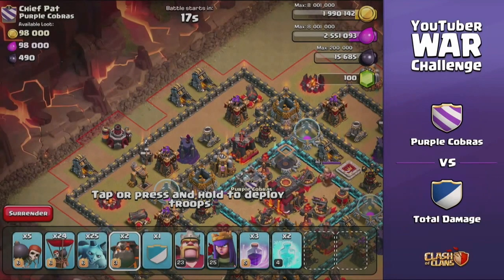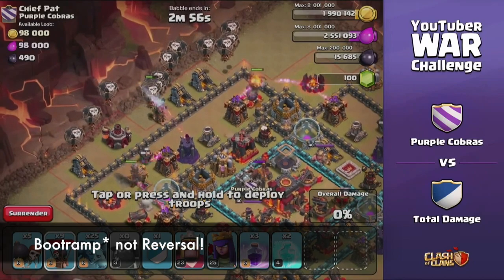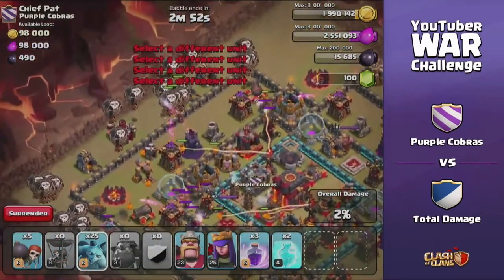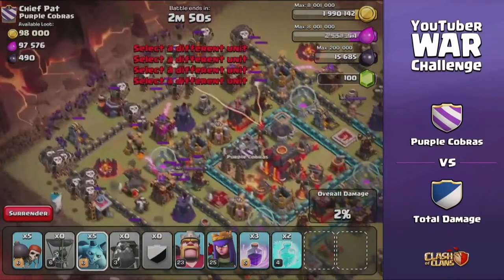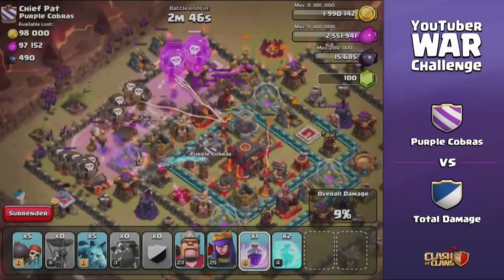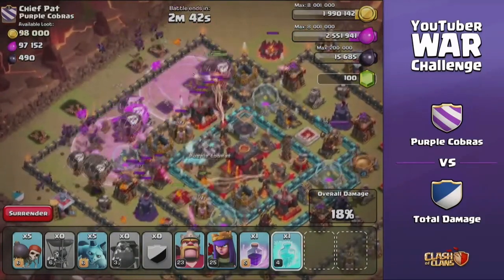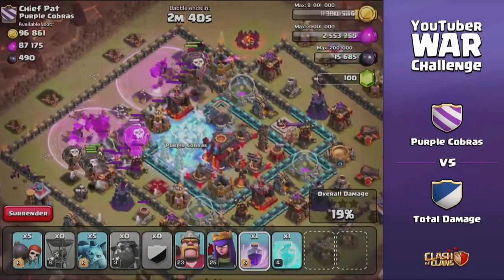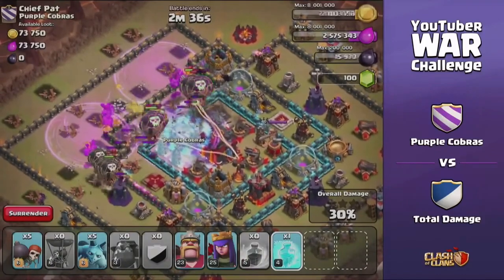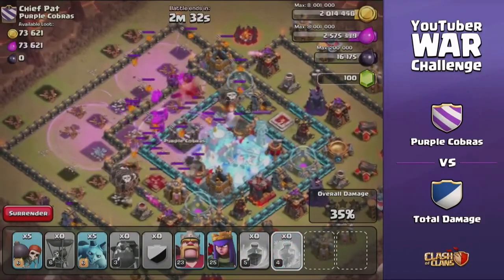Let's check out the second attack — this one's from Reversal, and he actually used a different strategy by bringing out the Lava Loon. Usually GoWiPe slash GoWiWi and Lava Loon are the two most powerful attack strategies at Town Hall 10, so I was really happy I got attacked by two different versions. He decided to attack from the top left, going all out dropping his Balloons and Minions up there. That is the spot where my Air Sweeper is facing away from, so unfortunately my Air Sweeper really didn't play a big part inside of this battle. He's making his way to the core.